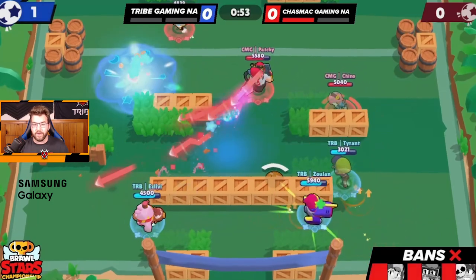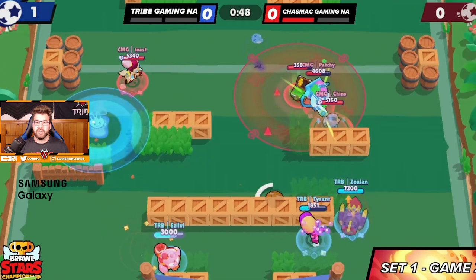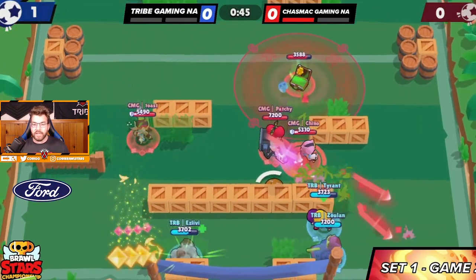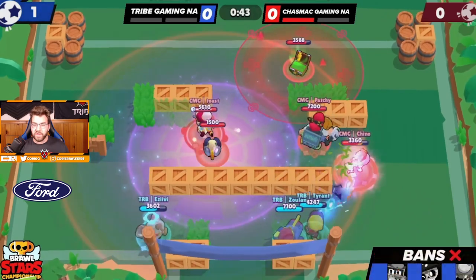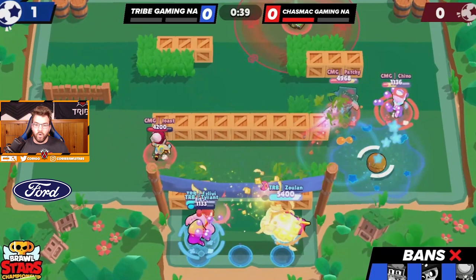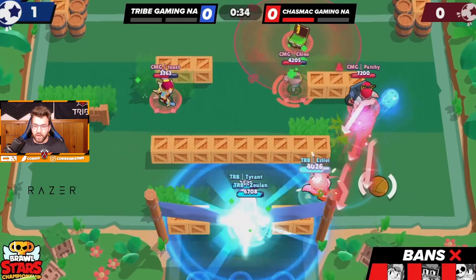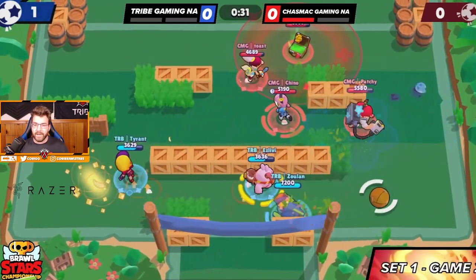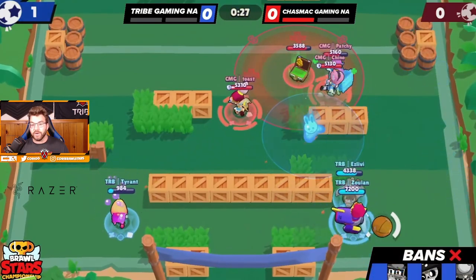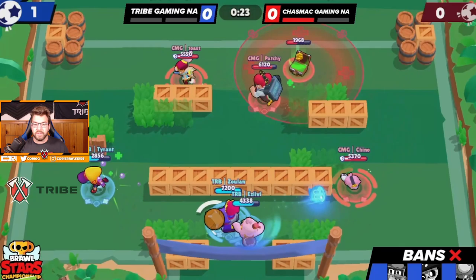They have a Pam turret now and you can see they're just healing up, which is annoying — so much HP to deal with, especially with a Colette gadget. Colette pops the gadget, we're trying our best to hold on. Squeak has a gadget which luckily saves the game for a bit longer. We pop a speed and try to get out of spawn, corner-peaking shots as much as possible because we need to get some sort of kill.